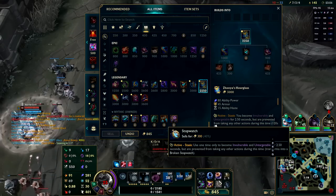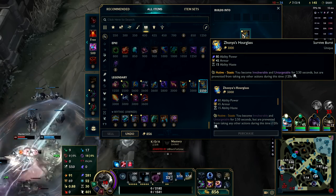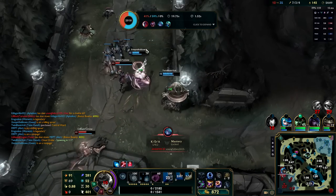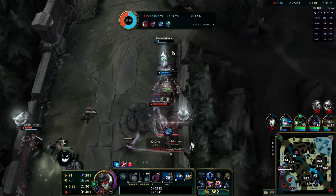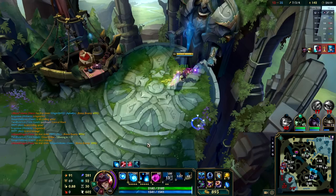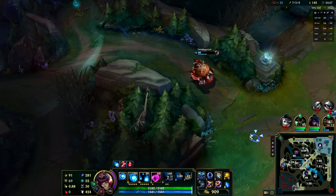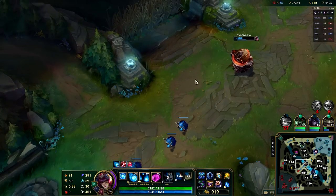Ability haste isn't something we desperately need since we're getting a lot from our runes, but it does help. The decoy from Shaco chases down Gwen — the fear lands on the ground and she is taken down as Yone tries to continue the chase. Tom Kench just gets out of there by the skin of his teeth but Shaco is not done. I'm running down middle lane but I'm very far away — I imagine this guy will be able to get out of here.